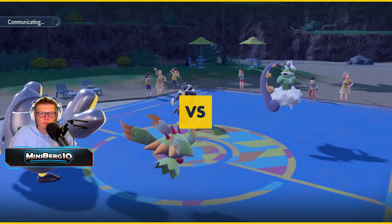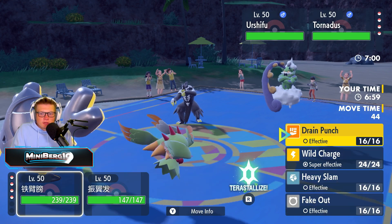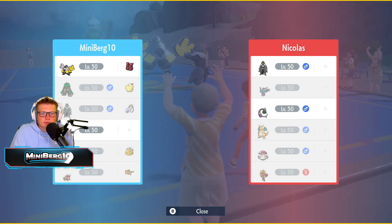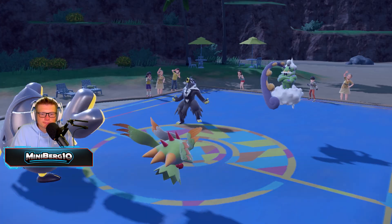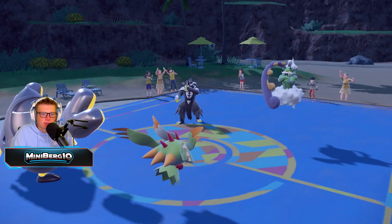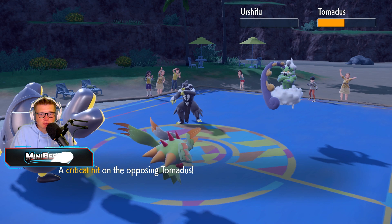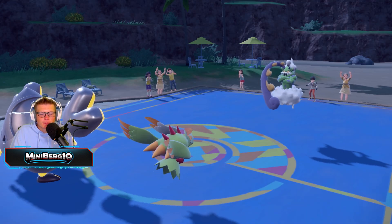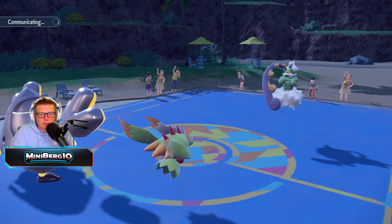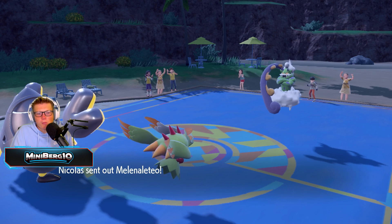He leads Tornadoes and Urshifu, which is probably what you'd expect to see. I feel like we probably just fake out Urshifu — we can't really deny the tailwind coming up unfortunately, so we go for Dazzling Gleam. Dazzling Gleam is enough to kill Urshifu so that threat is out of the equation. I assume he probably has a Cover Cloak or something on that Tornadoes anyway — there's no way I'd be able to kill it anyway, so fake out into Urshifu made more sense since that thing was a bigger threat for us.